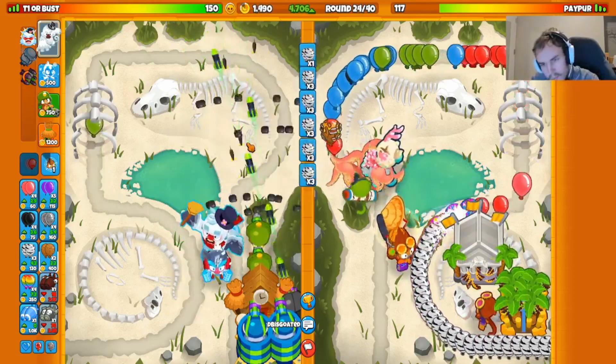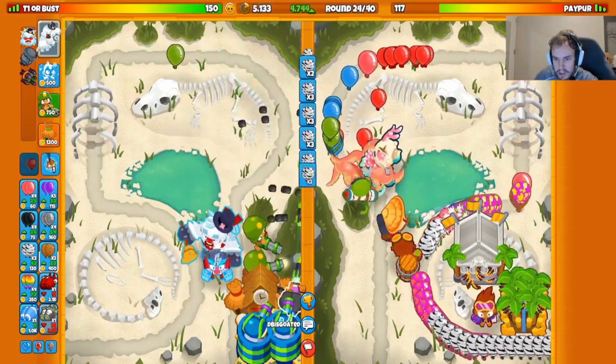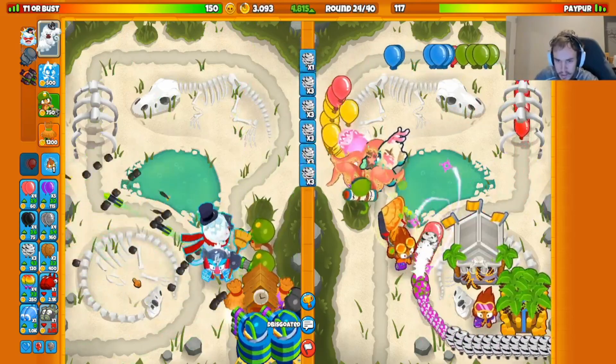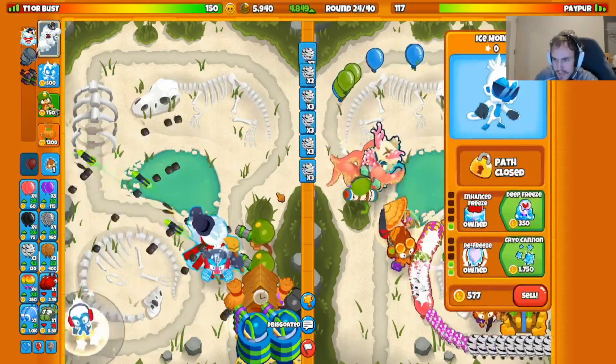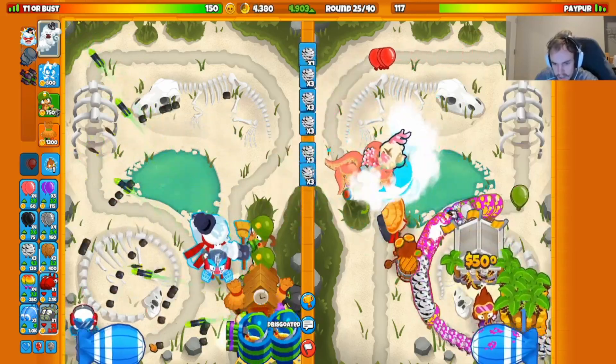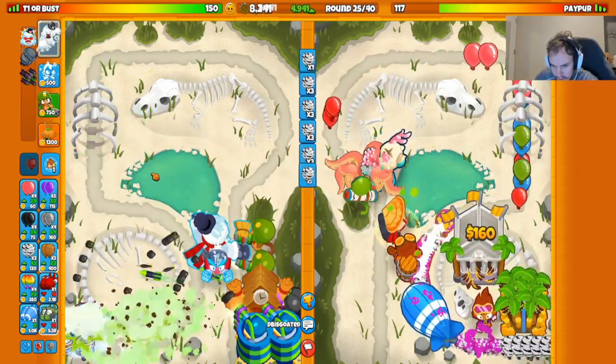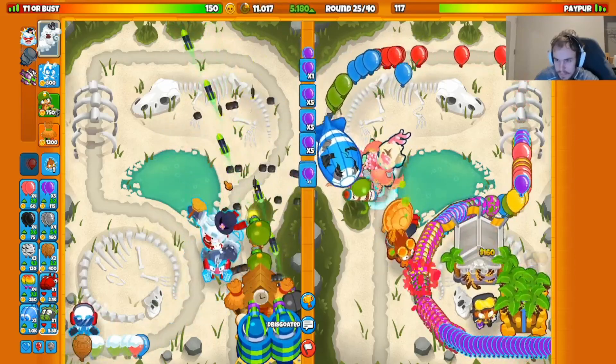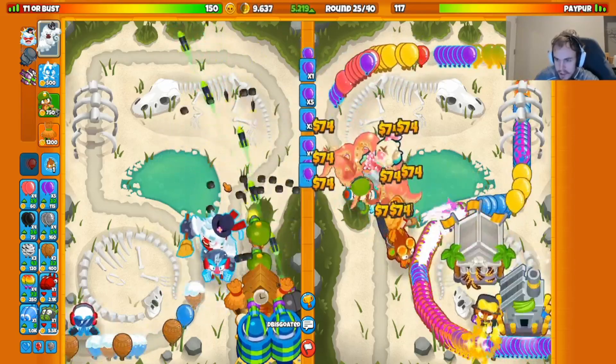That rush slowed down my eco a little bit, but it was a pretty large rush — I don't think that was worth it for how much they slowed down my eco. They didn't even have a fifth tier farm up when they rushed to begin with, so they weren't making insane farm income. Let's send some purple eco. He's got to be careful, these balloons are pushing a little bit.